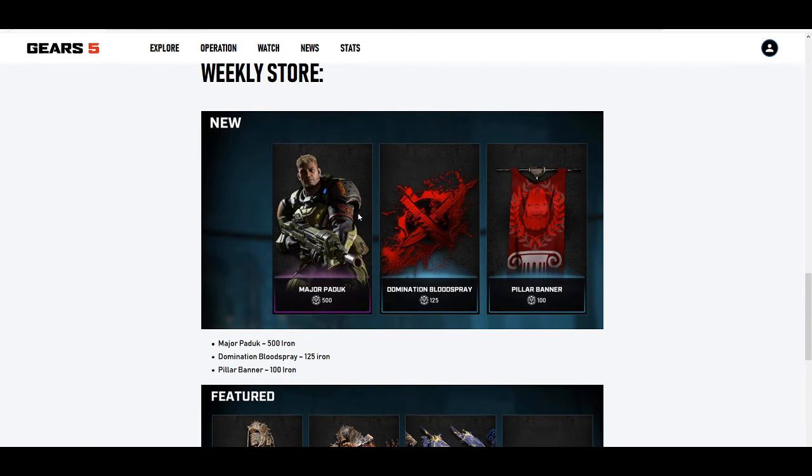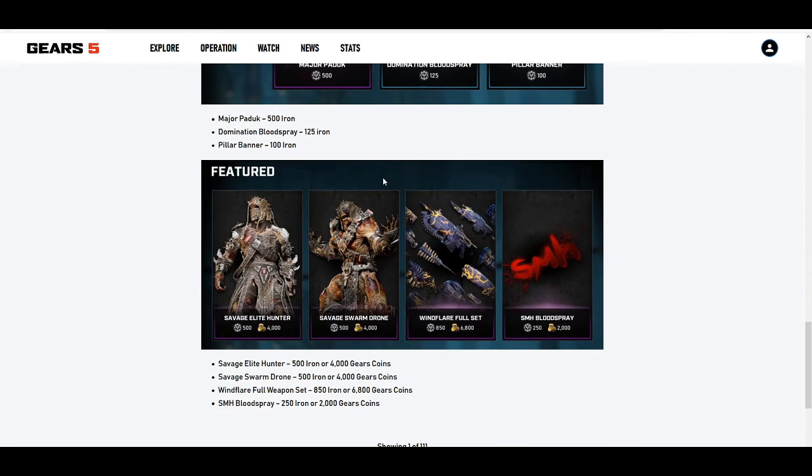It's all iron now. I think the first week it was all gold, then the next week they made it only iron and the character gold, and now it seems like everything that's new is going to be iron. But to be honest, from history, if you wait another week you could get this for gold - probably like 4,000 gold. So just wait a week, you don't have to use iron, just use your gold if history repeats itself.